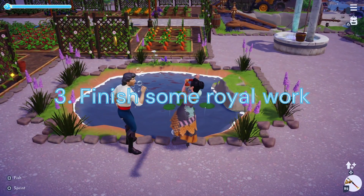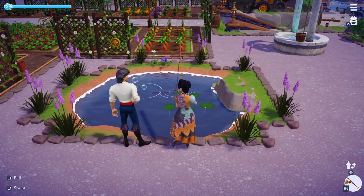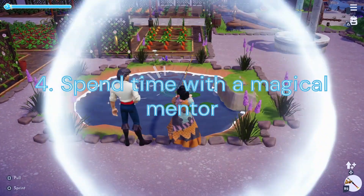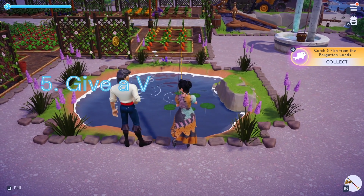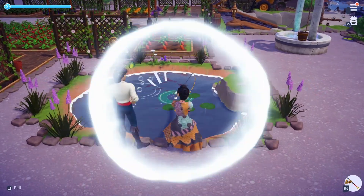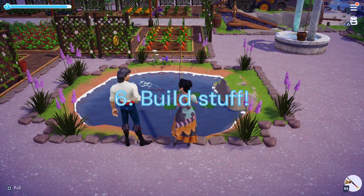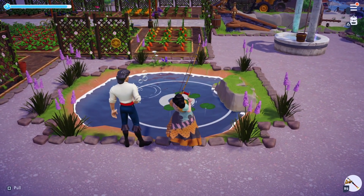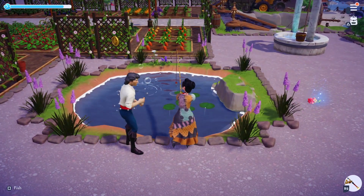Duty 3: Finish some Royal Work. For this task you will need to complete 10 Dreamlight Duties to gain some Dreamlight. Duty 4: Spend time with a Magical Mentor. We will need to spend 15 minutes hanging out with Merlin. Duty 5: Give a Villager something they love. We will need to give 4 Loved Gifts to friends around our valley. Duty 6: Build Stuff. For this task we will need to head over to a Crafting Station and craft 5 items. I normally use this time to make some paths — I always seem to need more.